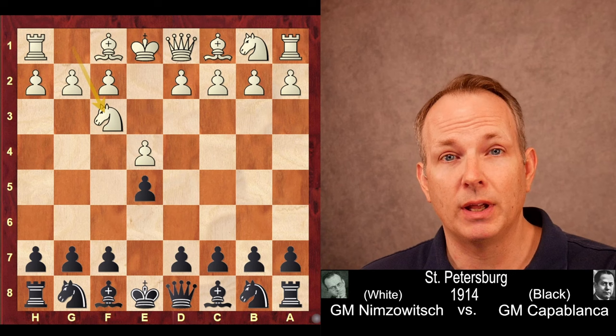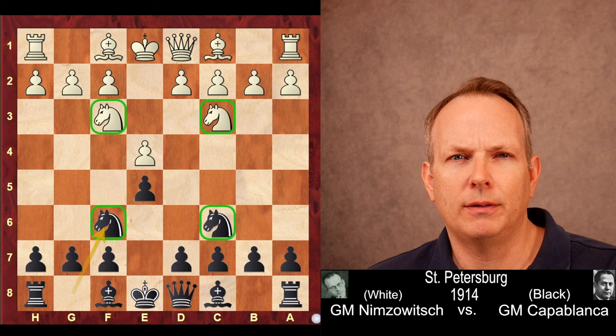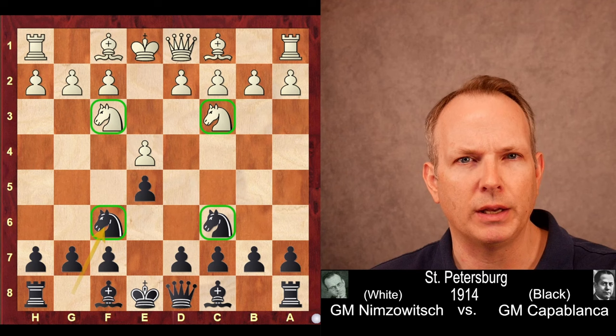E4, E5, Knight F3. The Benko Gambit is a defense against a D-pawn opening, not an E-pawn opening, but watch and see what happens. Knight to C6, Knight C3, and Knight to F6. We have the four knights opening — how could a Benko structure ever emerge from an opening like this? This is just a safe, solid E4, E5 opening.